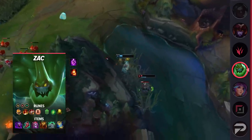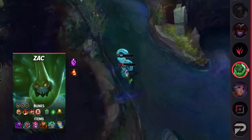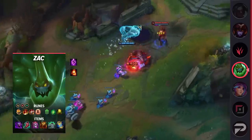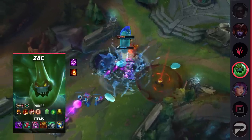For his runes, take Conqueror, Triumph, Legend of Tenacity, Last Stand, Second Wind, Revitalize, Attack Speed, Armor, and Health. His items are Jak'Sho the Protean, Ionian Boots of Lucidity, Demonic Embrace, Sunfire Aegis, Spirit Visage, and Zhonya's Hourglass.